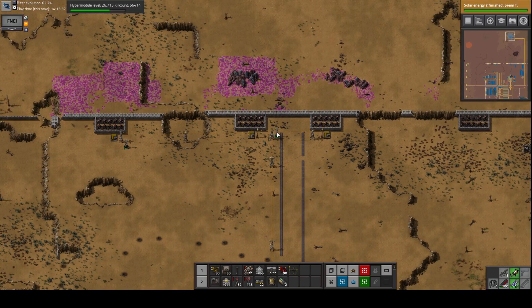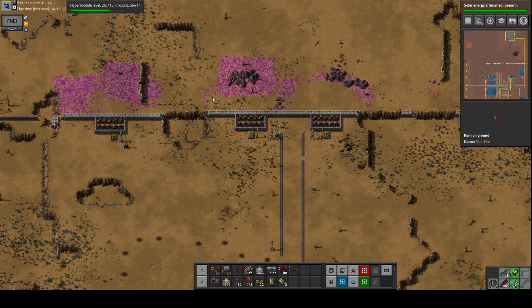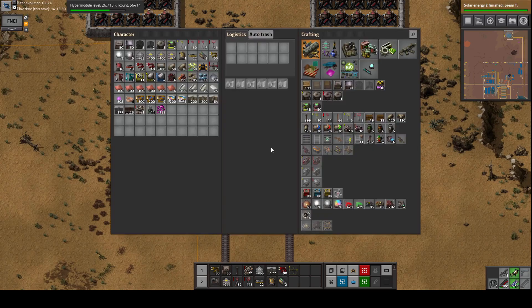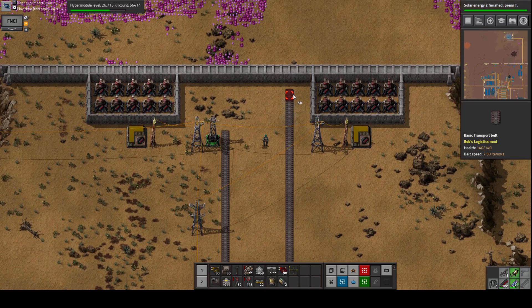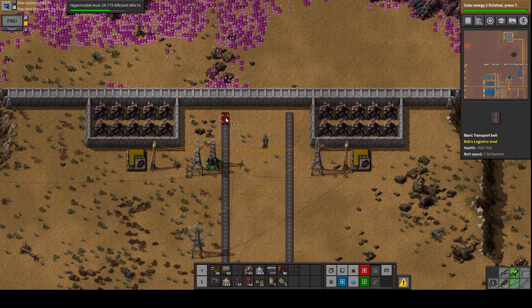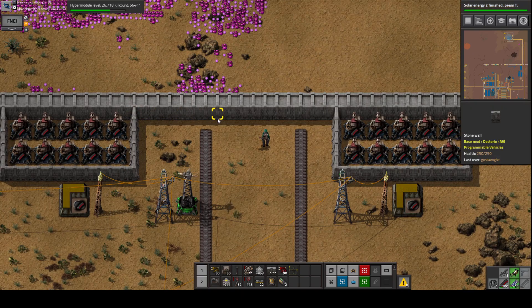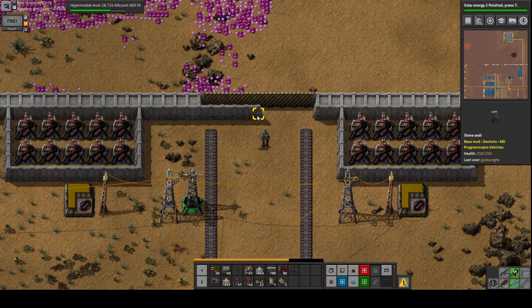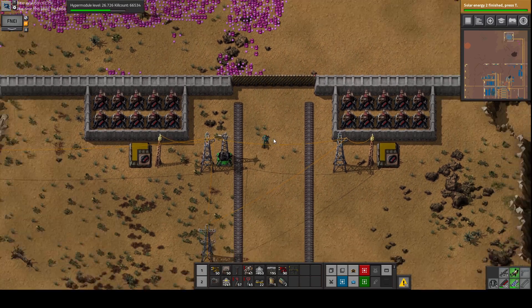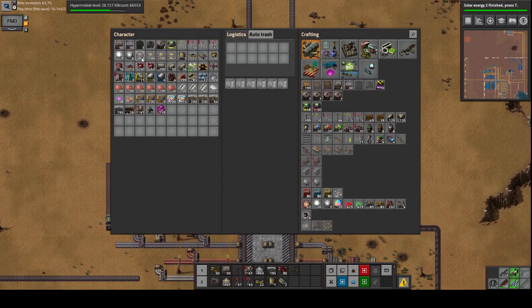I think we should bring the Warden here as well. Look at this — this is ripe for collection. In the spirit of things, we have enough gates. Let's place the gates over here. Now we have exits — we have the whole shebang.